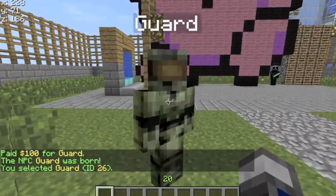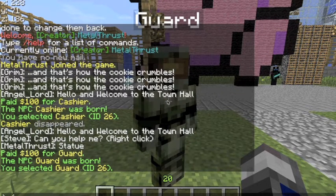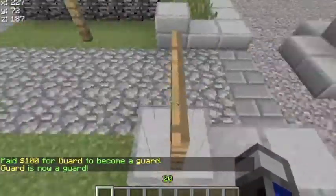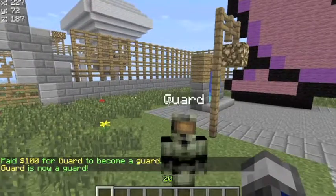When you right-click him, you want to make sure he's selected, then do Toggle Guard. You want to make sure that's the first thing you do with him, or else for some reason sometimes, with my server, it gets a bit messed up.